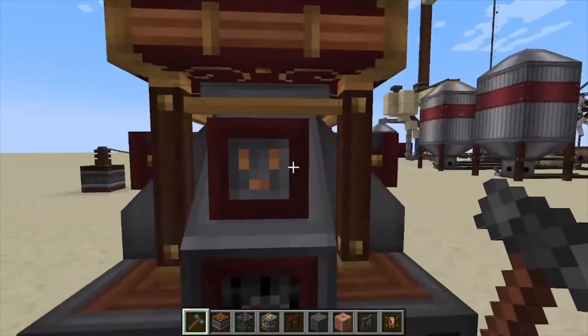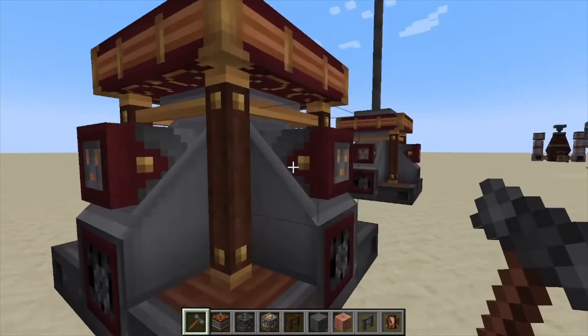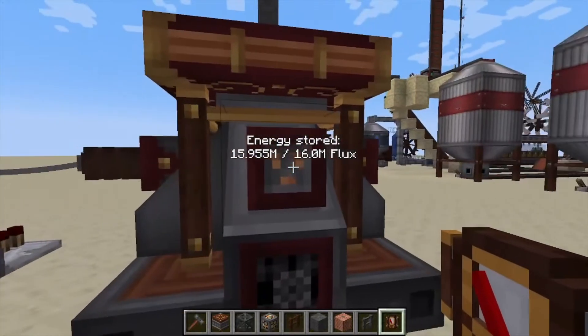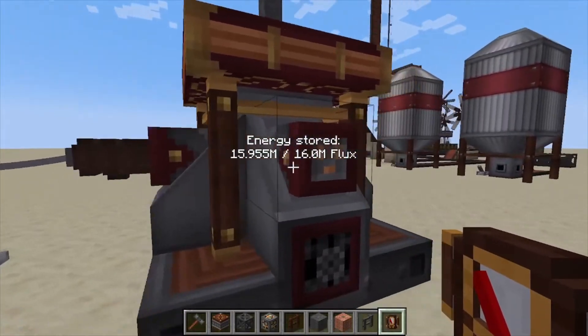Those plugs are how you're going to export or output your energy from these. They do have an internal buffer of 16 million. We've got a lightning rod over here that was hit by lightning earlier today.